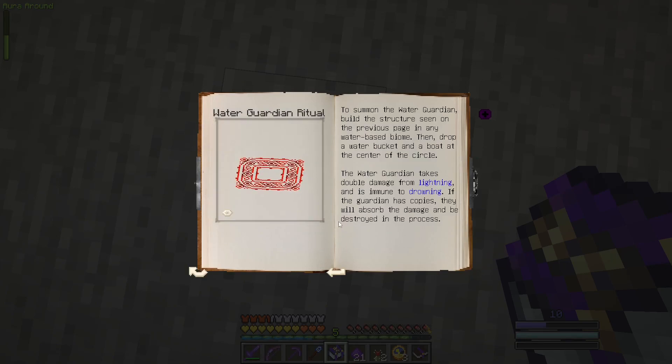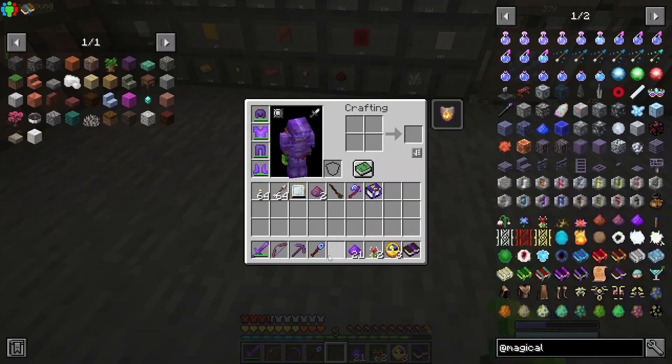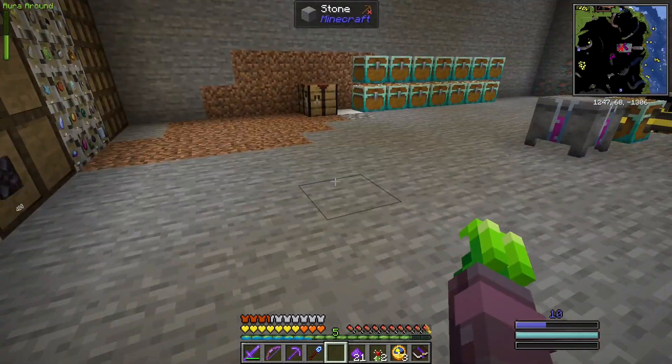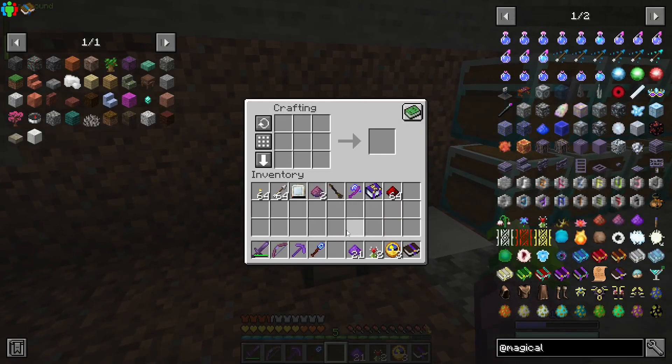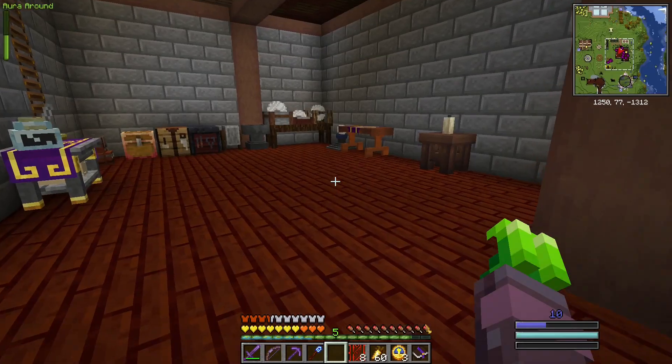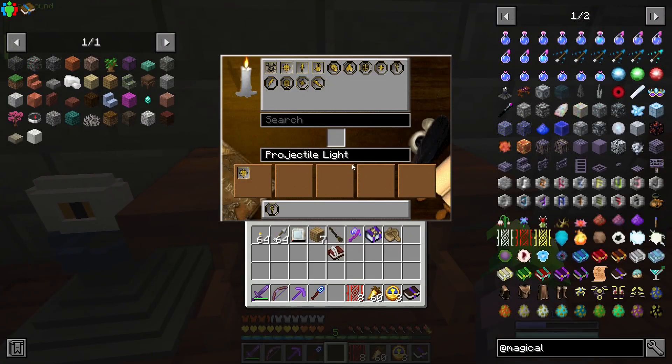What we need to do is build a little structure, and it's going to take eight redstone inlays. There are three types: redstone, iron, and gold. They all use purified bintium as their central ingredient, and as you might suspect, the redstone one uses some redstone.